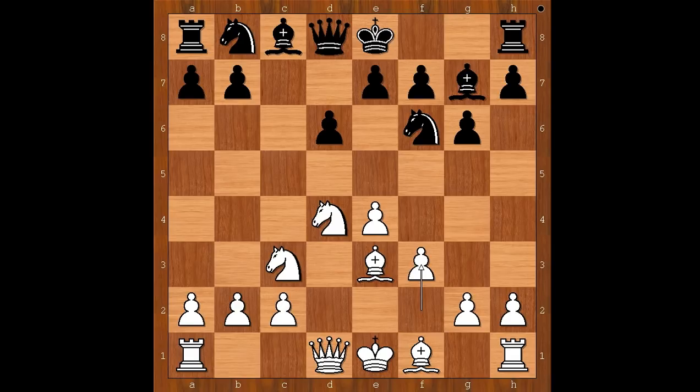Bishop to e3, bishop to g7, f3, knight to c6 — white to move. The two most played moves in this position are queen to d2 and bishop to c4, preventing d5 by black.